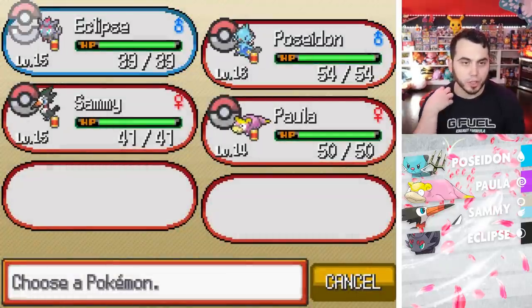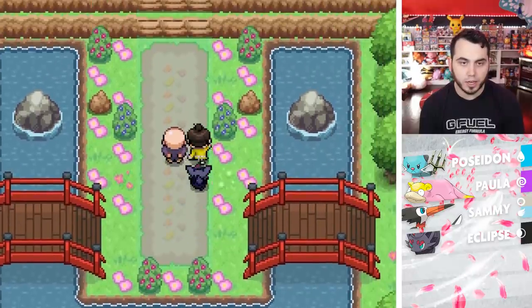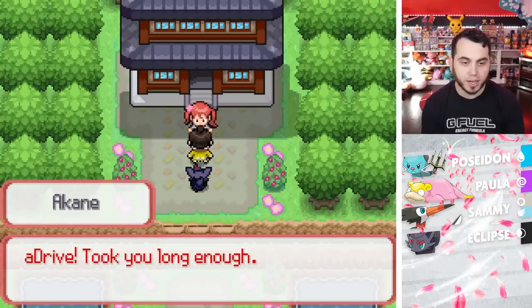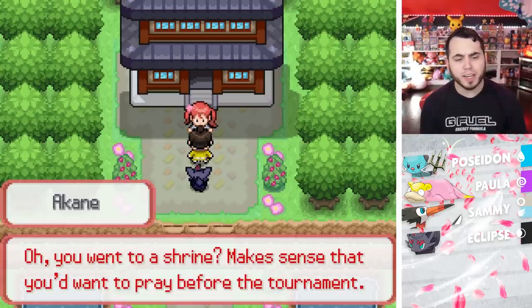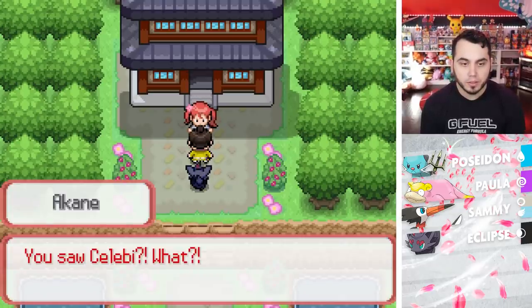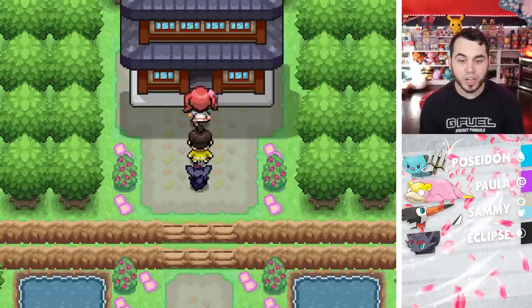I got the team trained up to a good level and gave them all Citrus Berries, which will hopefully be helpful. Let's head north and see what's going down. There is our rival Akane — 'A-Drive, it took you long enough. You went to the shrine — it makes sense that you'd want to pray before the tournament. You saw Celebi? We'll talk about this later, we have to get a move on.' All right, let's head inside.